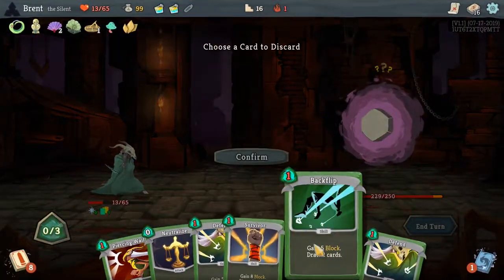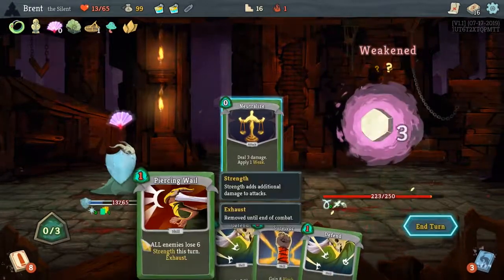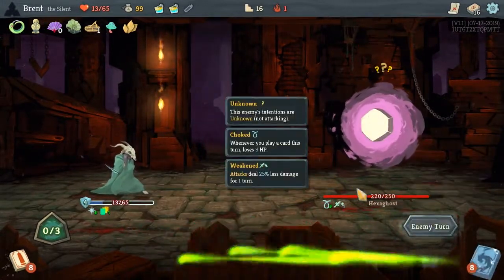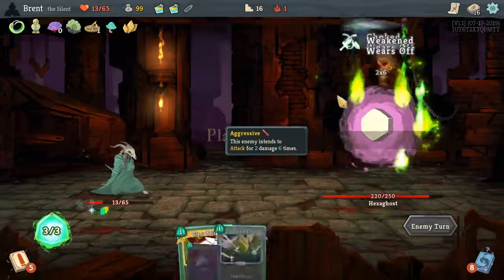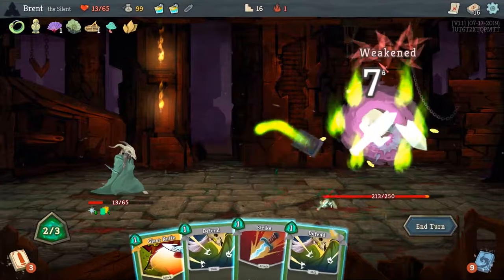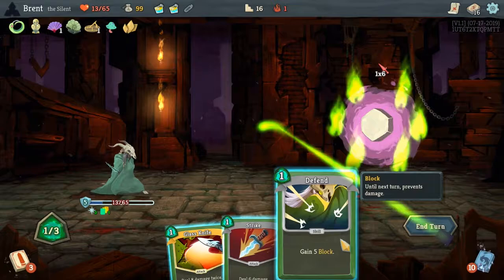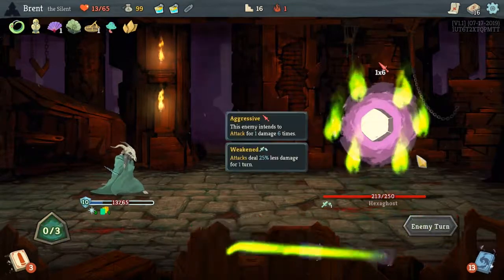We really just want to lay the damage in here. My only regret is I might have actually should have done Neutralize to get that Weakness, but we still got some right here. Six damage — I would like to block all of it and save my buffer.